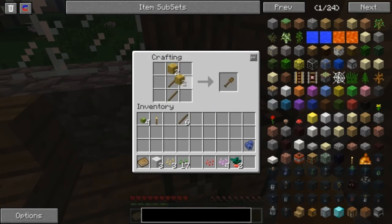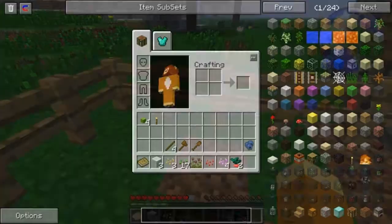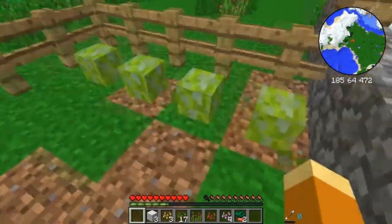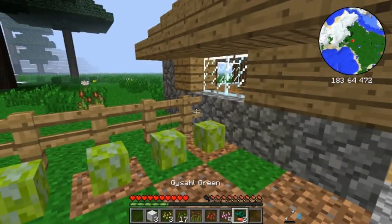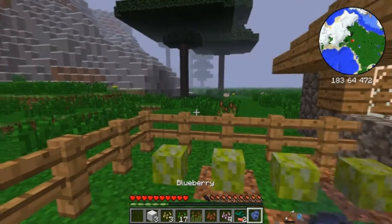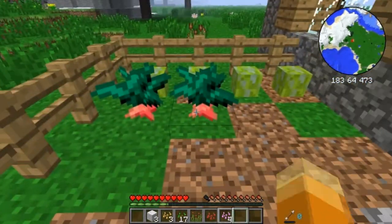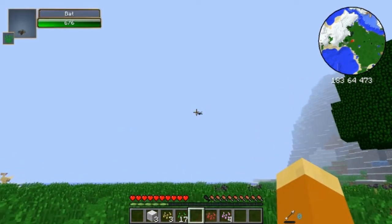There seems to be nobody around, no villagers. Let's pop a crafting table down in here — this is my new home. Let's make some tools: start with a wooden axe so we can cut down trees. We haven't got much wood so we'll have a shovel. What have we got? A blueberry bush — we can plant that in the garden, it's got a garden here. Let's plant this blueberry bush so we've got food and we're not going to starve. Four blueberry bushes all in a row. A bat in the middle of the day — that's rather strange.